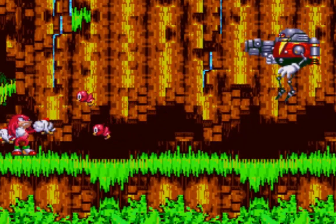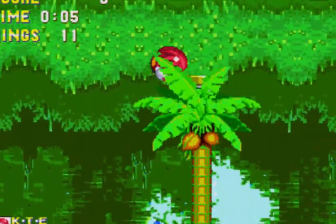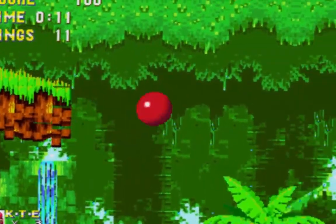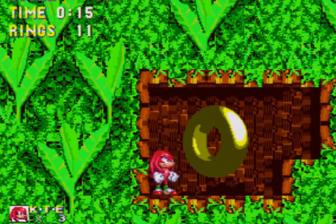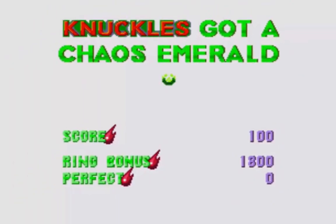A rogue Egg Robo is still there, but now it's time to continue. Knuckles is gonna be a bit different than Sonic and Tails. He's not as fast, he doesn't need to spin dash — and look at that, a chaos emerald! Knuckles got the chaos emerald.